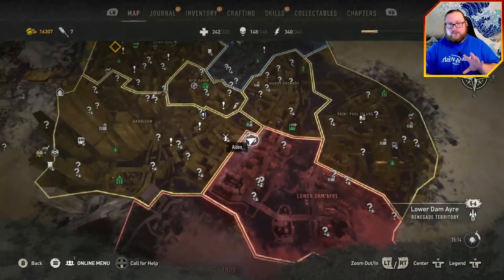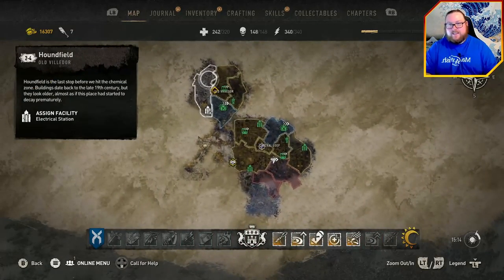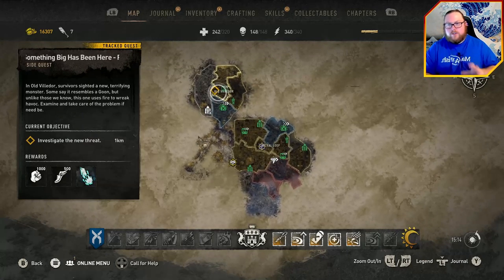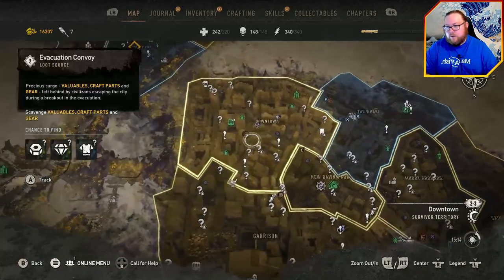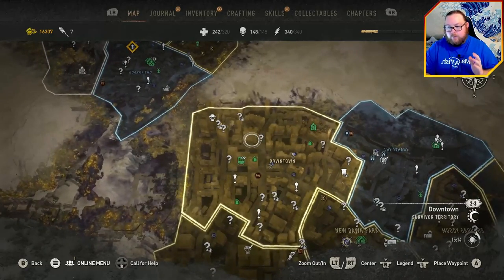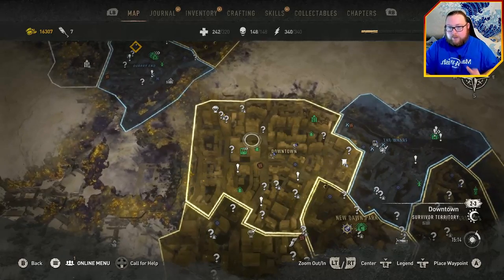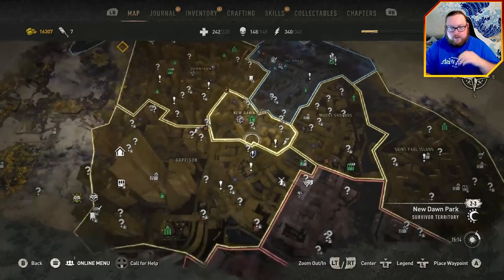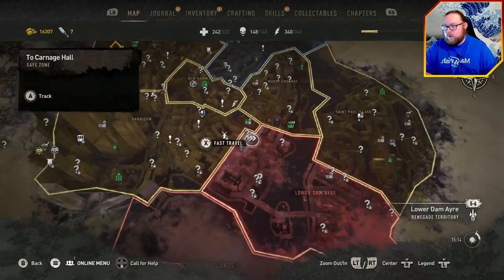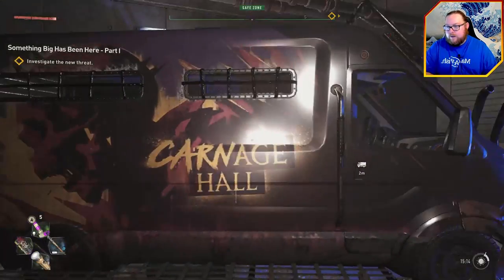I would highly recommend waiting to start this DLC until after you've reached the Central Loop. Although you can access it as soon as you complete the Only Way Out mission — the very first mission after the prologue — there will be a point where you have to go to the Downtown area to climb a tower. If you don't have access to Downtown, that's going to be difficult.